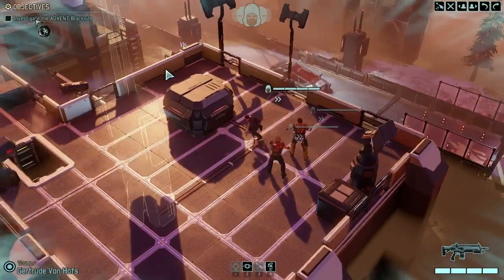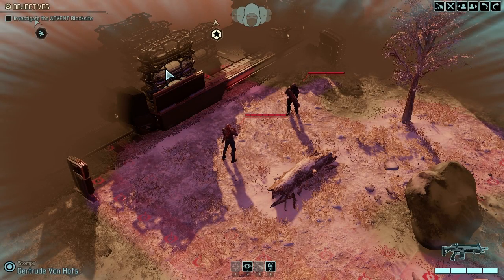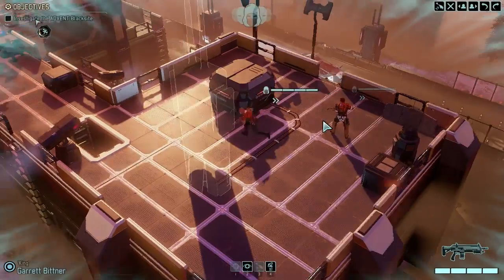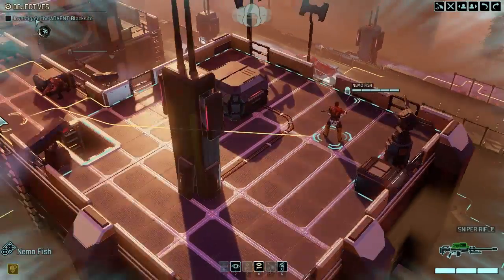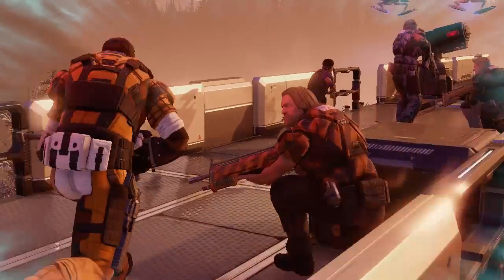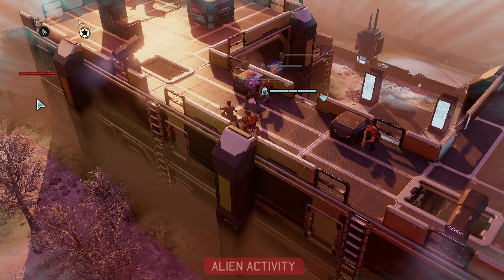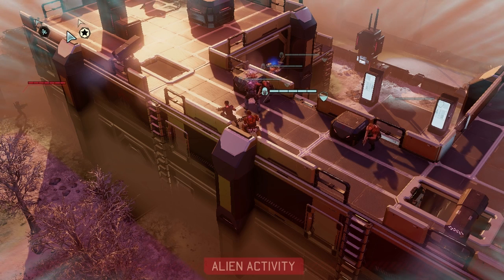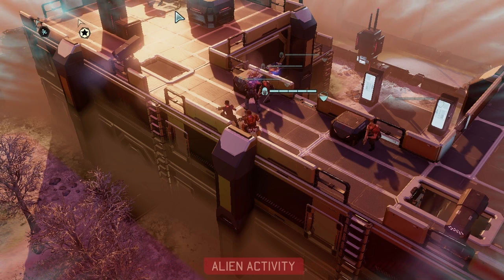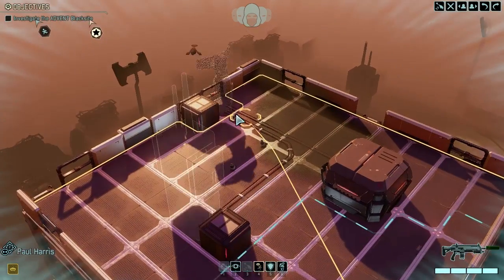Gertrude, got it, moving. Alright, we're moving — we got a hostile squad here. We got some bad guys over there: a Lancer and a trooper, it looks like. Rookie, get over there. Nemo, let's set you down over here. I don't know if this is where we want to expose ourselves. Where'd they even go? Oh, they're over that way. They didn't walk up there, did they? No? Good. Would not like that.